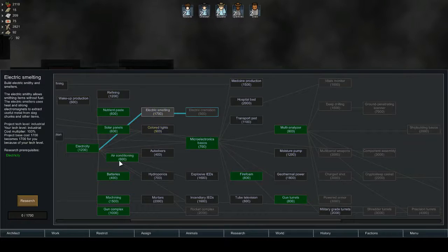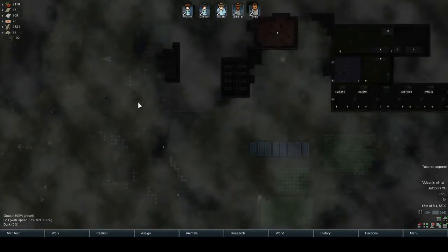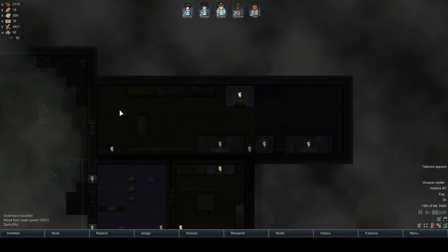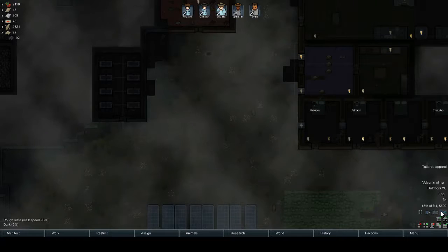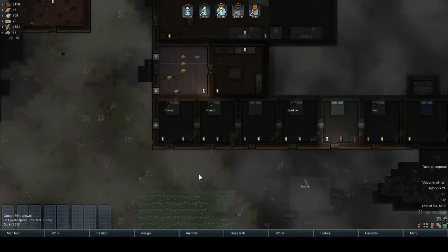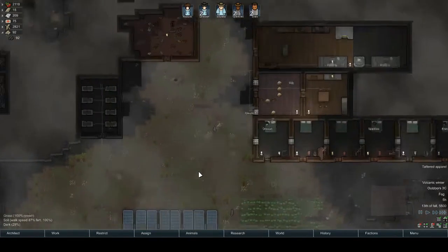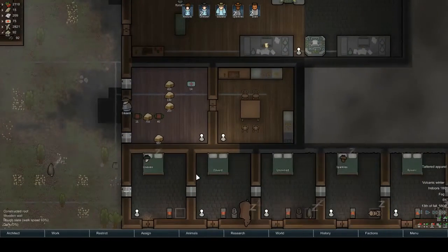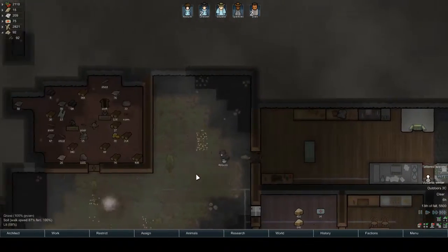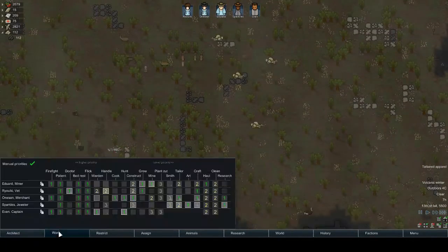Oh man, the times I've done that. A little electric smelt — we've got a lot of slag out there. Got a few down here, got loads up there. We'll get that done fast.